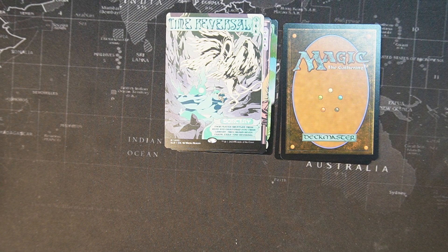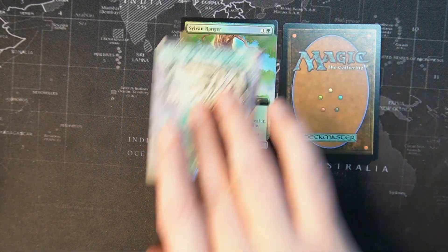Time Reversal — two blue, three colorless sorcery. Each player shuffles their hand and graveyard into their library and then draws seven cards. And then you have to exile this card.